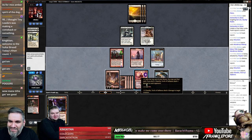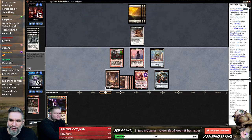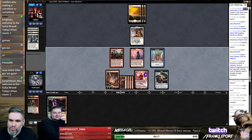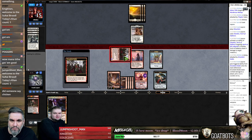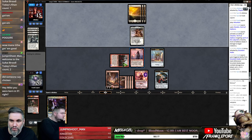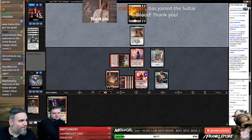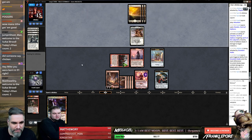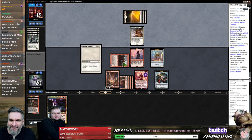I got another white counter spell — the one that puts it on top. Jump and Shoot Man, thank you so much for the Twitch Prime sub, welcome to the soul type brood, appreciate your return. We'll keep you home. I'd rather save one point and have another way to protect Chandra than have Chandra die because they had one removal spell. Oh — Matthew Ori with the Twitch Prime sub, thank you so much! You guys are awesome. Sea of the Living Ring — Glorious Anthem — sure.